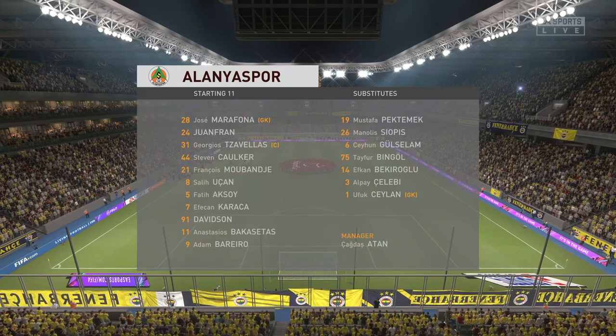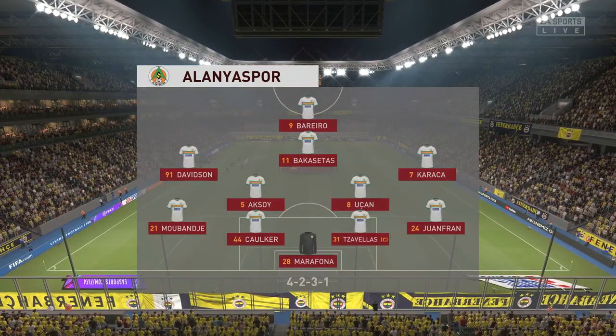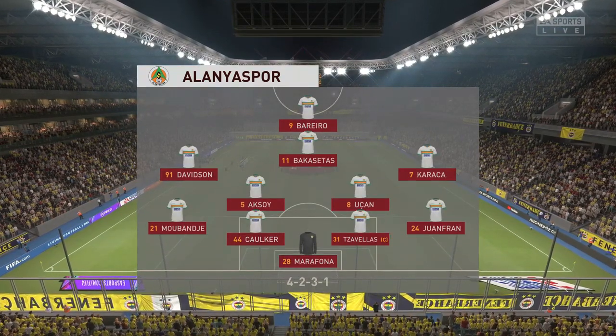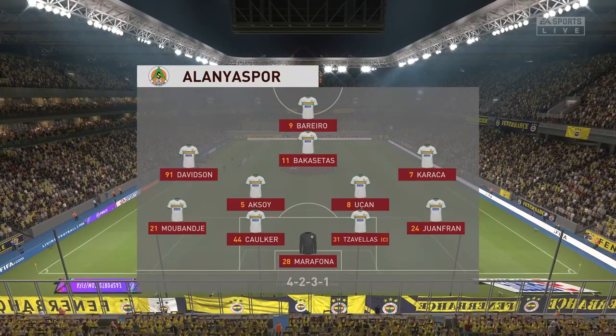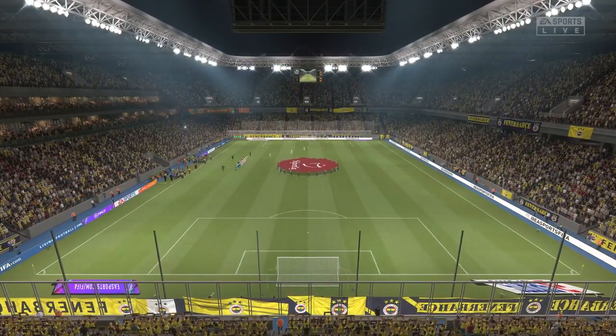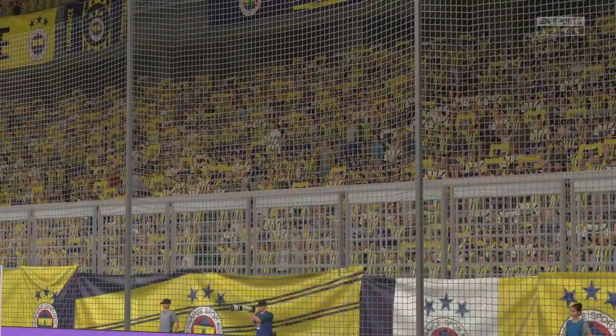Let's have a look at the initial 11 for the visitors. And this is a formation most people in the game are very familiar with nowadays. Most coaches are adopting this formation. What it does give you is two holding players in front of the back four to protect them, but it also gives you three supporting players to that central striker.